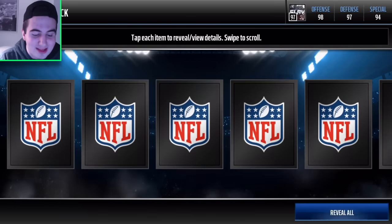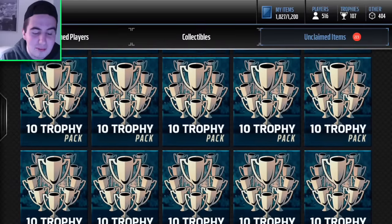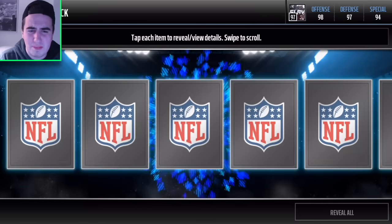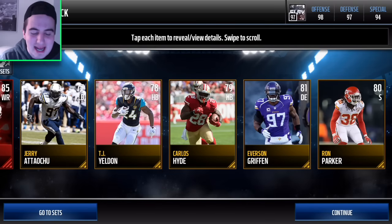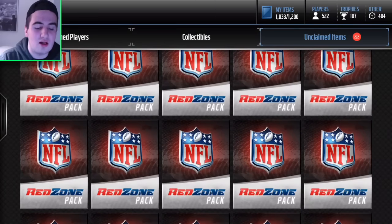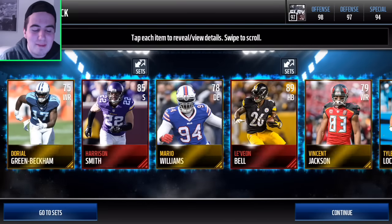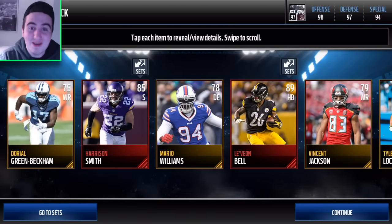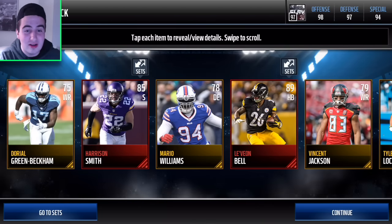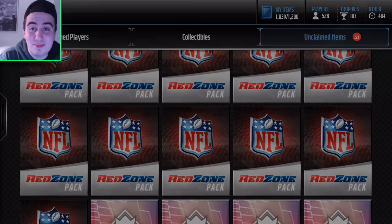We're on our third red zone pack. I've been a bit busy with college starting back up but everything's gonna go as normal — we got some insane content coming soon. Here's our fourth pack and we get a Dez Bryant — good card art but not really what we're looking for; we want 89-90 overall. Fifth red zone pack — please give us a 90 overall — and we get Le'Veon Bell and Harrison Smith! Double trouble, plus Tyler Lockett kick returner. That is hype!